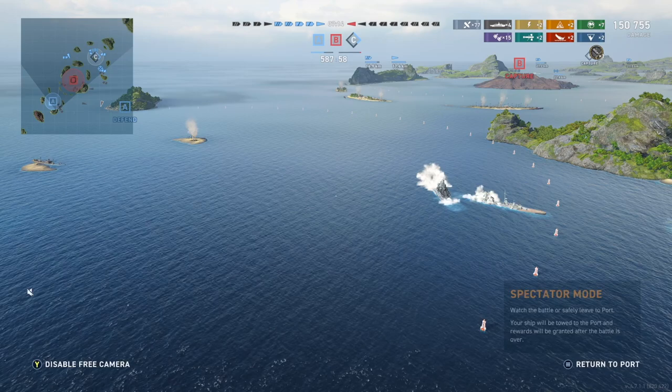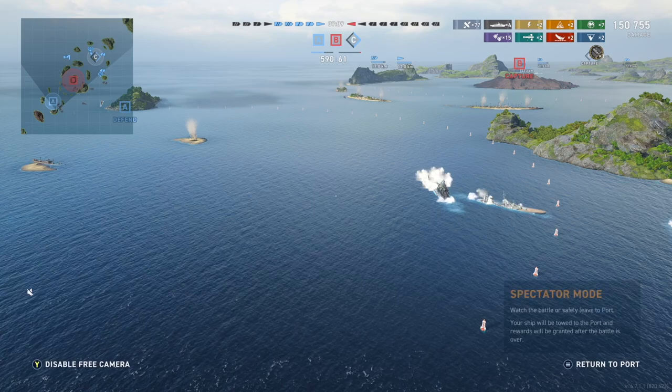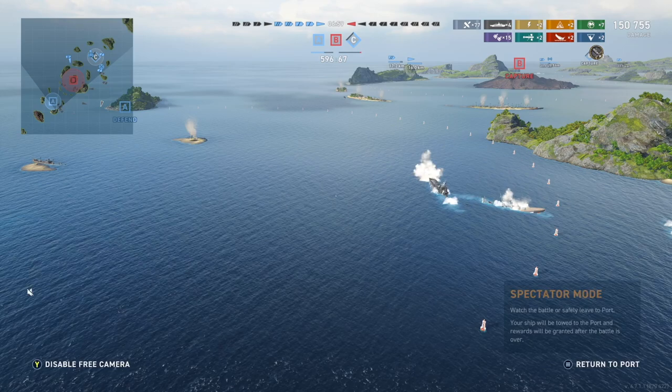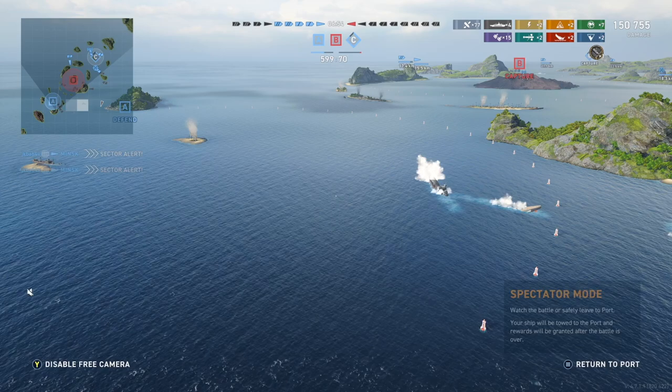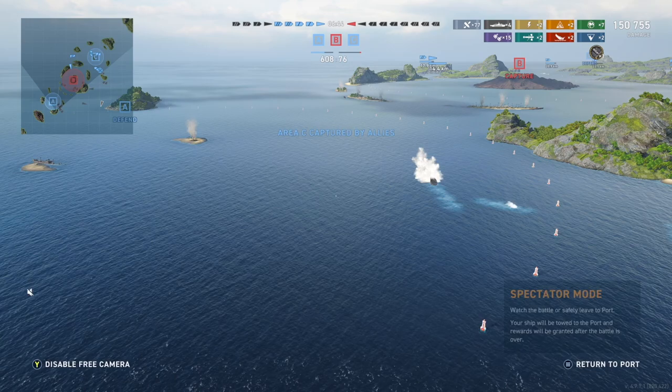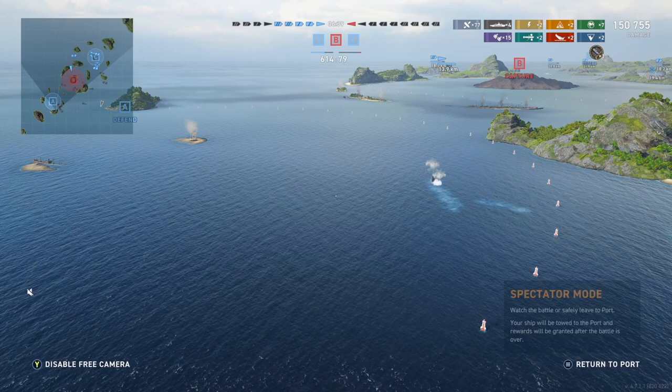Pretty good Prince Eugen demonstration - 150,000 damage, two kills, High Caliber in about eight minutes, and I had a great destroyer player on my side. But I didn't need him - instead of turning out I could have turned into the cap and taken up a position behind the island closest to the reds, making it really difficult for them to push me out, especially if at least one battleship supports me. Then it's almost impossible.